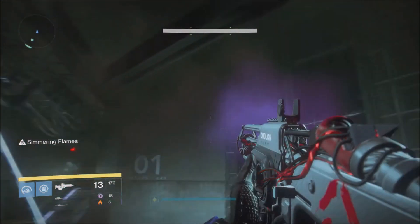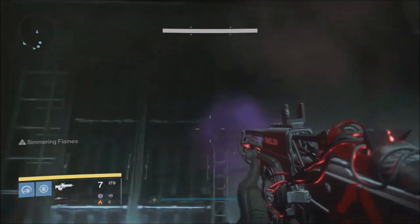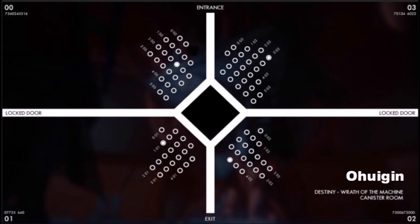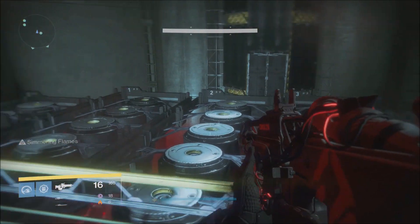You want to assign one of your fireteam members a specific section numbered from 0 to 3. Each member needs to stand on a specific canister in their section. What you're seeing here is an image of the correct canisters that need to be stood on for the next step to activate. Each circle represents a canister, and the filled-in circles represent the ones that need to be stood on.